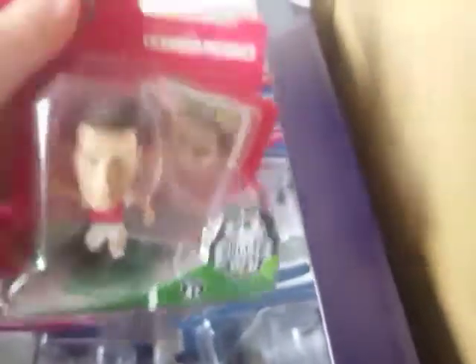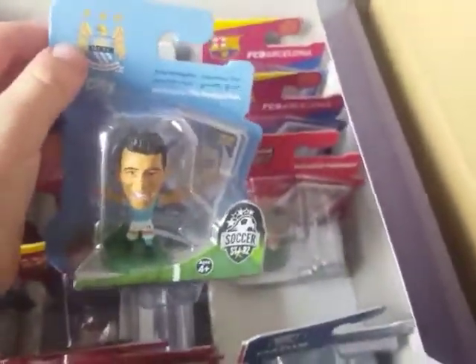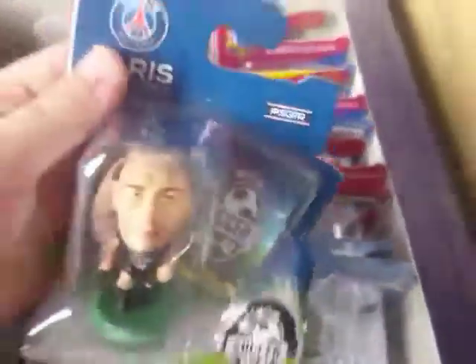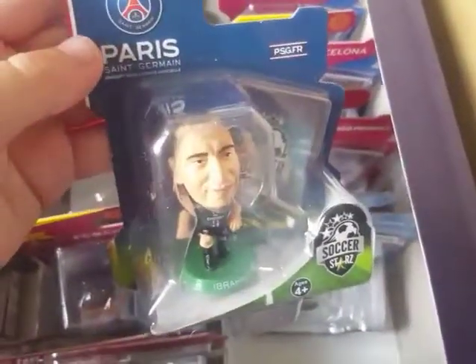And Cesc Arsenal, and Ramsey. These look very cool. Sergio Aguero. And then Zlatan Ibrahimovic at PSG. Some of the cards are backwards, so sorry about that. But that's all the figures guys.